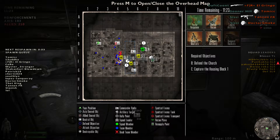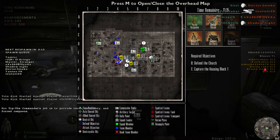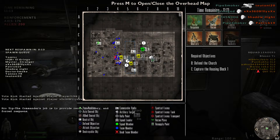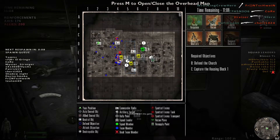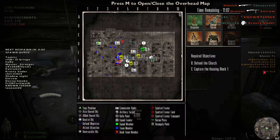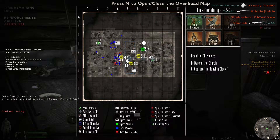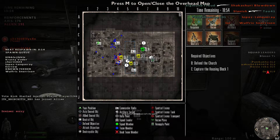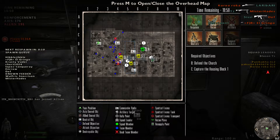You have your squads — hold T to bring up all your men and all your squads. Now look at your squad members' names — this is a big thing in Red Orchestra and Rising Storm. If you read the person's name and figure out who they are, they will listen to your commands more because they feel appreciated that you know their name and you aren't just screaming out commands.